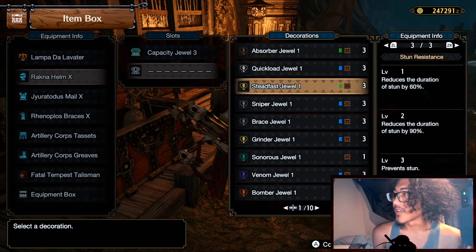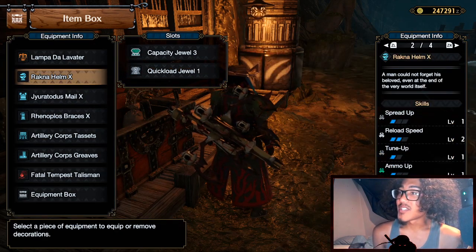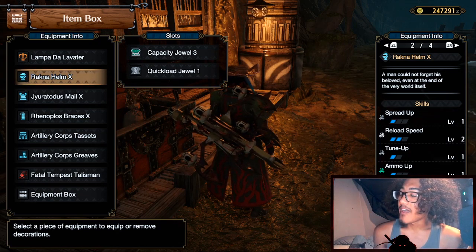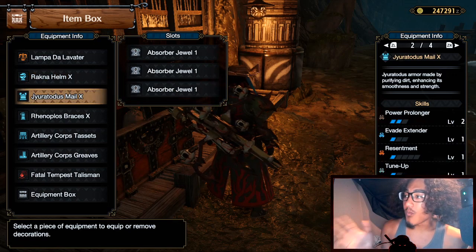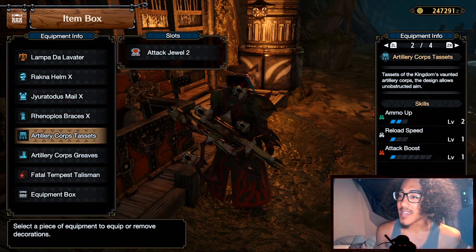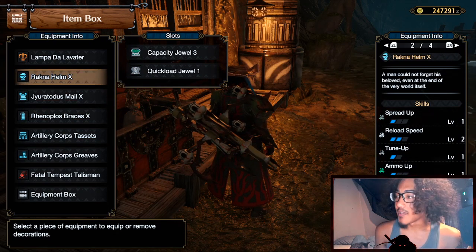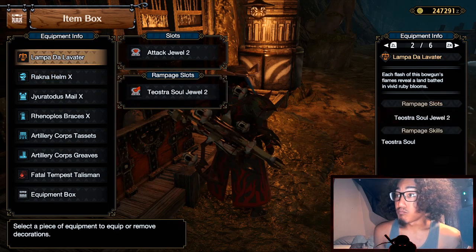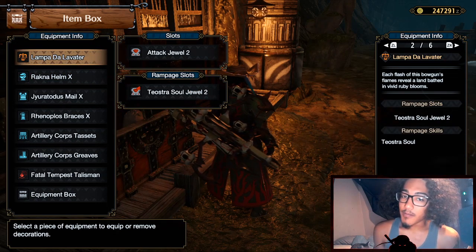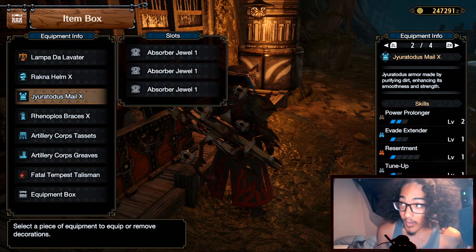You just need one Quick Load Jewel 1. Your Rachna Helm X gives one level of reload speed and your Artillery Corpse Coil gives one level of reload speed, so slotting this in gives you three levels of reload speed total — rounding your Sticky Ammo reload out to fast, which is really great.